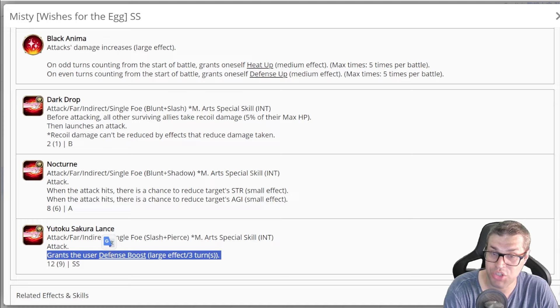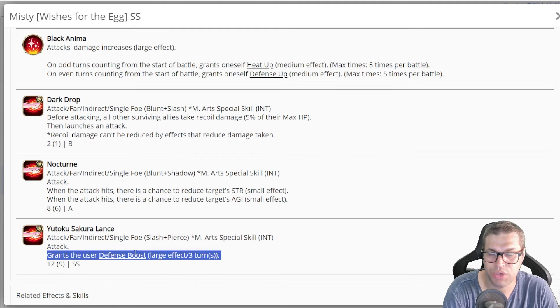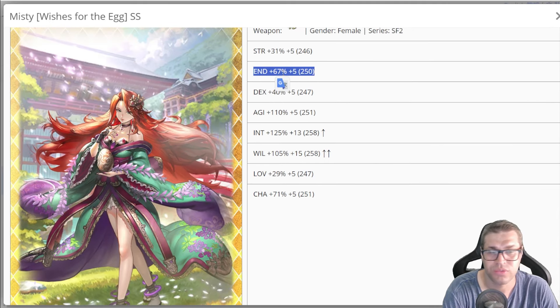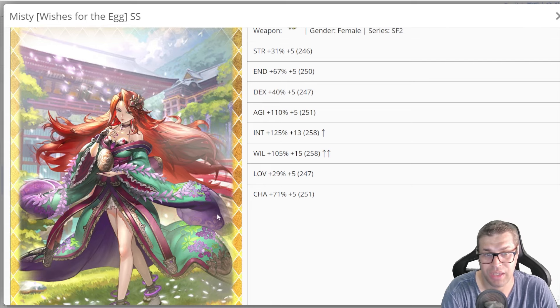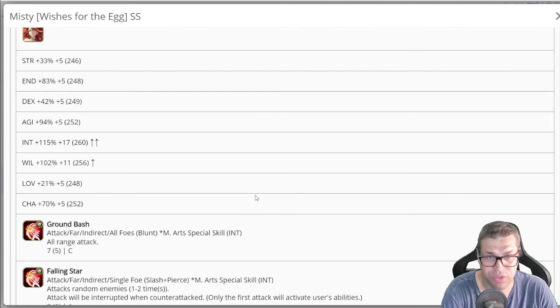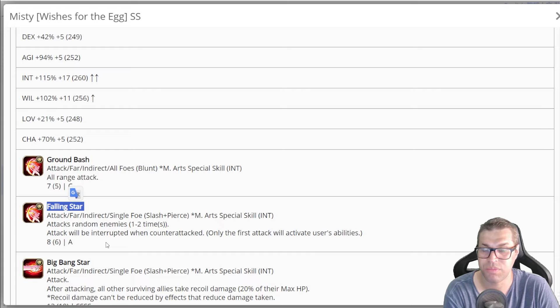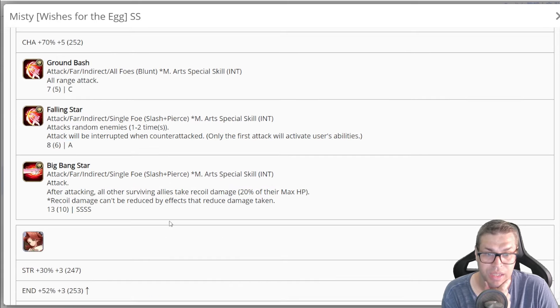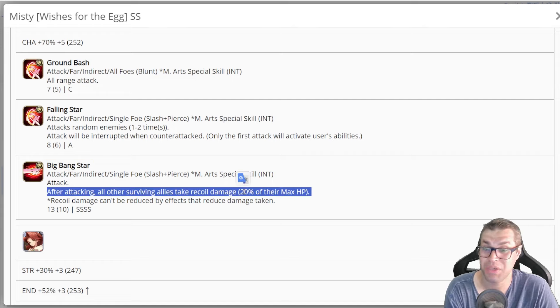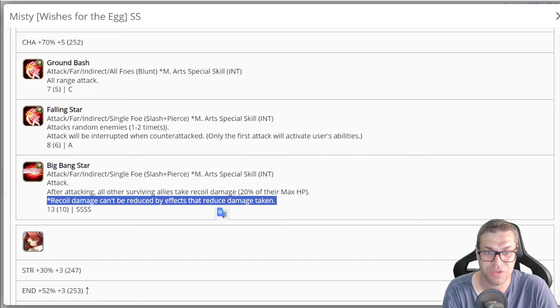Skill 3 applies a Defense Boost of large effect that decreases damage taken by 35% — that's how she survives. You can use this on turn 1 to have something to reduce damage taken, and eventually she won't keep casting Defense Down. You can even stop using skill 3 if you want since she won't take as much damage, but she still gets hurt via physical attacks. Only 67% endurance is very bad in the current game and she would just die, especially before her Defense Ups stack. You could inherit something from her first style like Falling Star — a 1 or 2 hit attack with A power, so if you hit twice it's like SSS power for just 6 BP, but it's RNG-based. Big Bang Star hurts 20% of max HP of everyone else — totally bad. Right now we already have 10 BP skills that do 4S power, like Matriarch and Shrall, so we don't need to use these types of skills anymore.